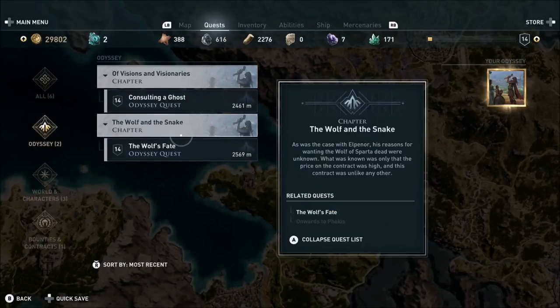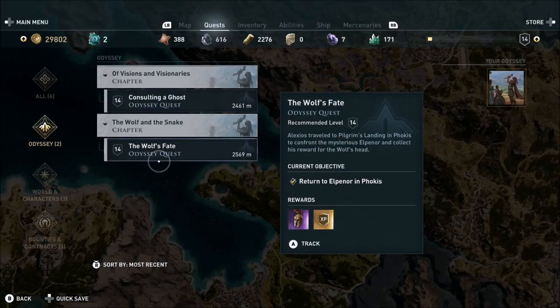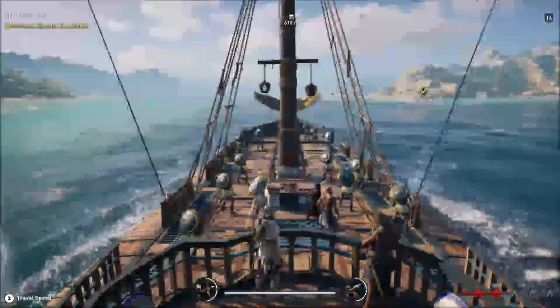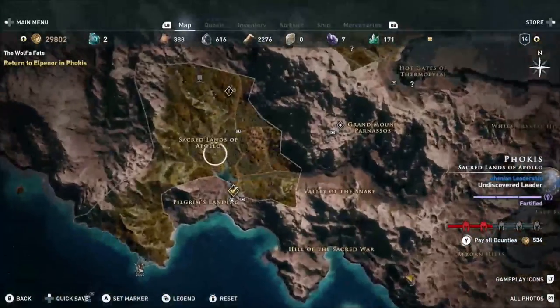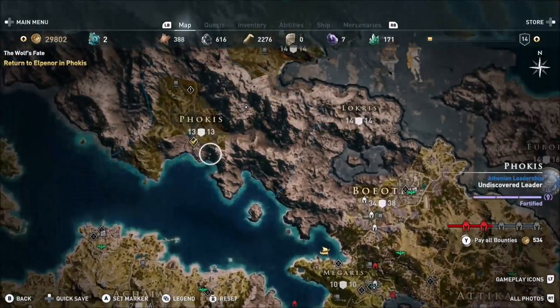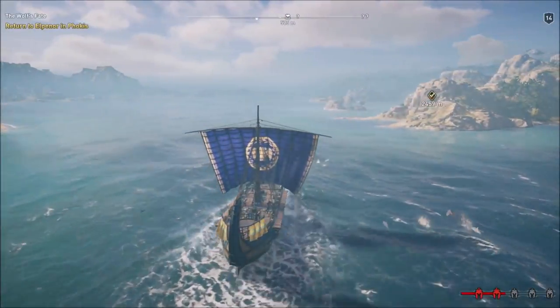We've got two missions to do. One is consulting a ghost — we've got to see the Oracle. The other is returning to Elpenor in Phokis — I'm just going to do that one first, it seems like the less complicated one. I probably need to fast travel there but there's no fast travel point. I didn't unlock this entire area properly. I'll see you once I'm over there.